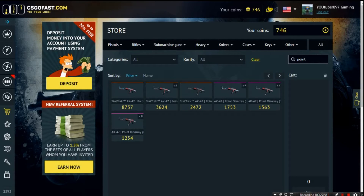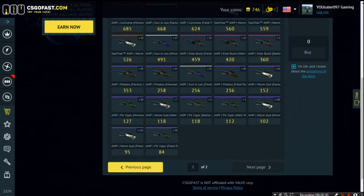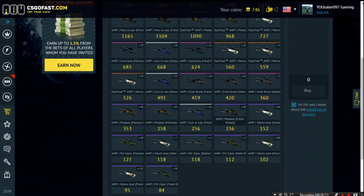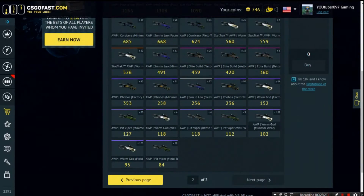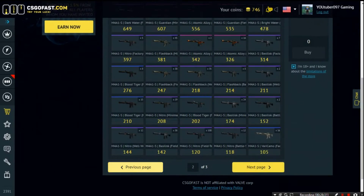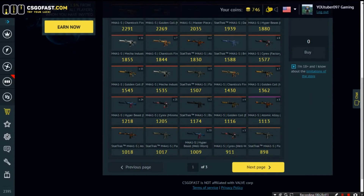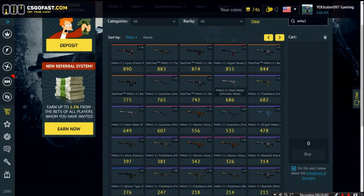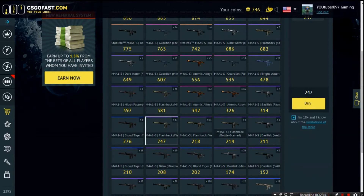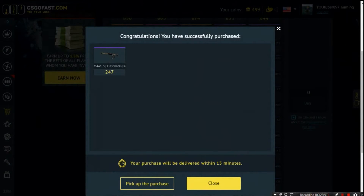It actually has a name tag — holy moly! That's a bonus point. I'm accepting the trade right now. It is the AK-47 Point Break with three stickers: FaZe Clan, MLG Columbus, and Clones. Now with 746 coins, I'm going to go in for an op skin. I'm looking at M4A1-S skins — the Flashback looks actually pretty cool. Let's get this as well — buy!